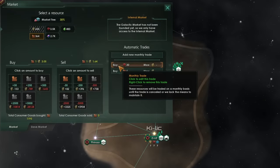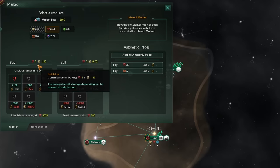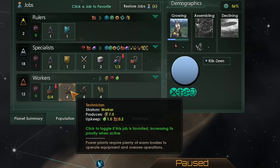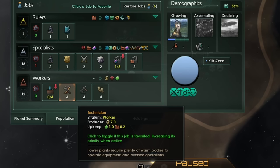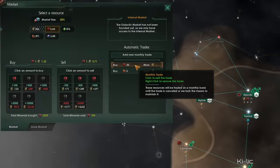One important thing to think about is how much it actually costs to produce certain resources. At the start of the game, it's often much more cost-effective to produce energy credits and buy minerals instead. Our technicians produce seven energy credits per pop, but only 4.6 minerals. At the market rate of 1.3 energy credits per mineral, we can get 5.38 minerals for those seven energy credits — more than the 4.6 our miners can produce. So expand your technician and energy sectors and use that energy to buy minerals.